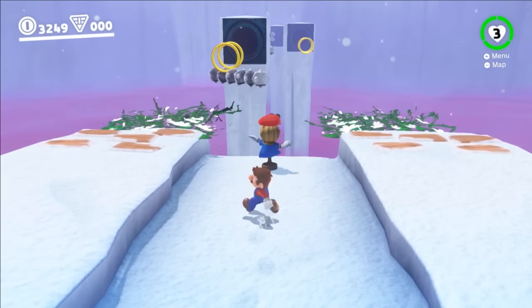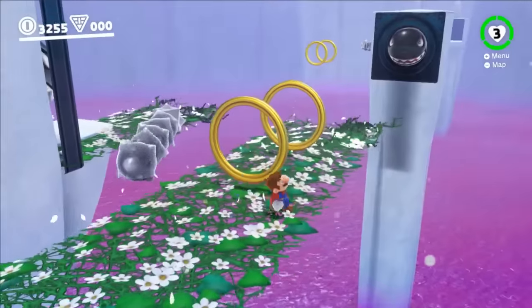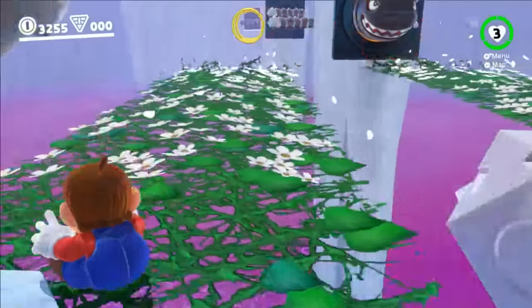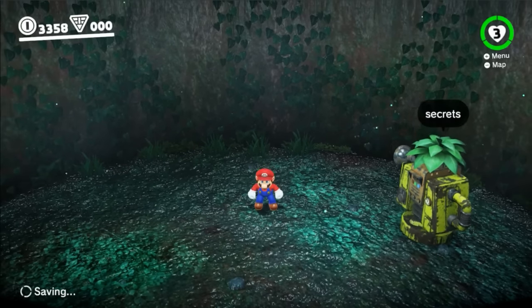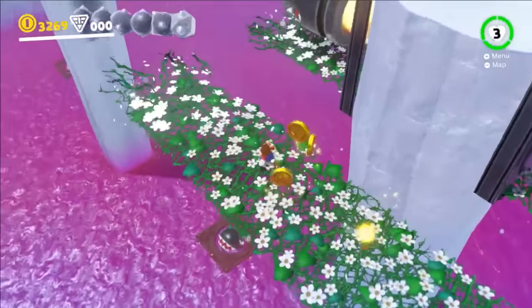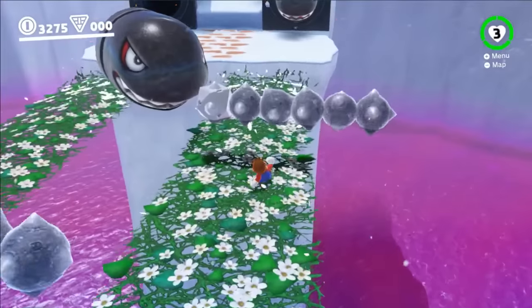Mario warps to see a familiar challenge ahead. He throws Cappy on the hat rack and runs on the flower pathway while dodging bonsai bills. This time, bonsai bill launchers are on the backs of pillars, and they even shoot bonsais from the poison floor below. Rock smash circles threaten to push Mario off the path, making his job even harder.